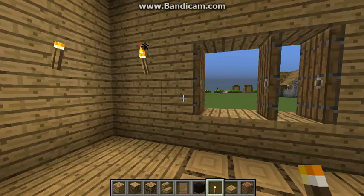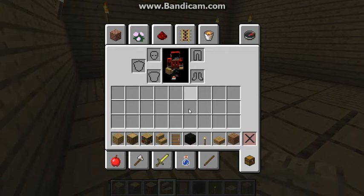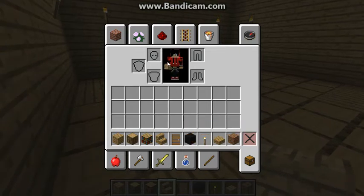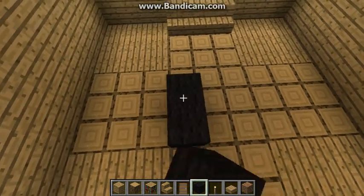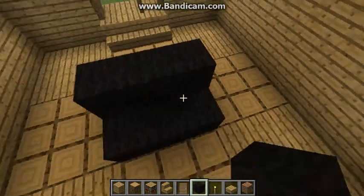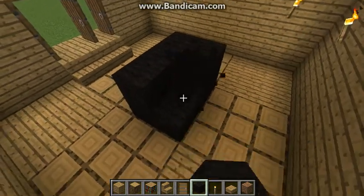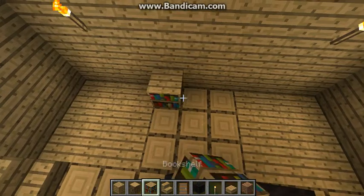Alright, now place some stairs right there on the inside. And now it's time for some fun little decorations. If you want to, you can take some black wool and build a couch. Nice, and even make your own bookshelf.